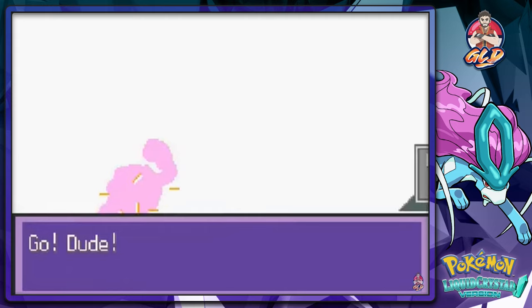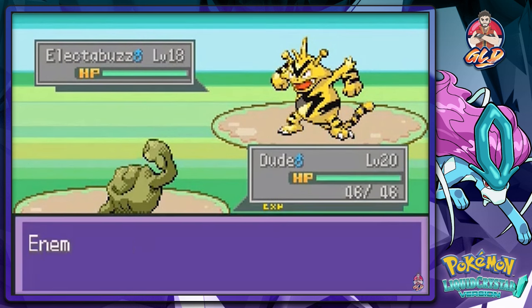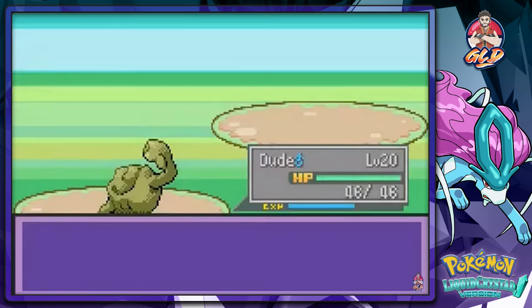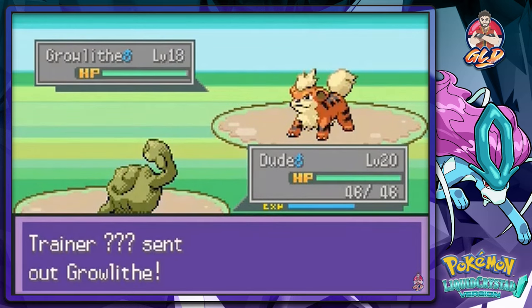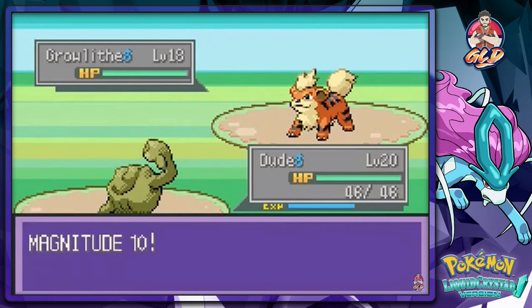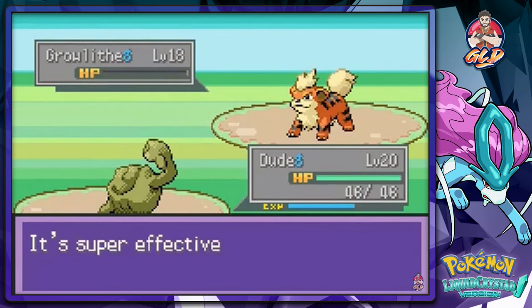He has an Electabuzz — wow, didn't expect to see that. I'm going to come out with Dude. I have the right moves for this guy. He's going to use Leer, which won't be super effective against Dude. Magnitude 7 — finish him off! There goes Electabuzz. He's coming out with Growlithe, so let's stay with Dude. Growlithe uses Intimidate.